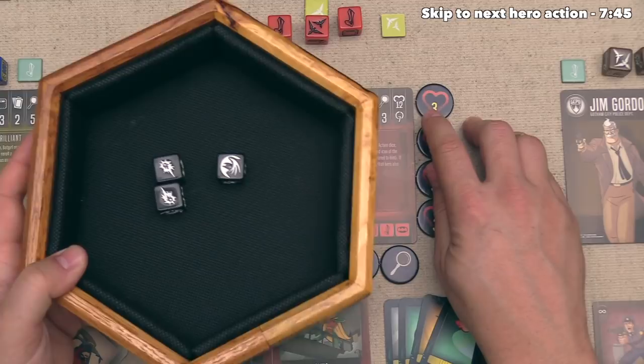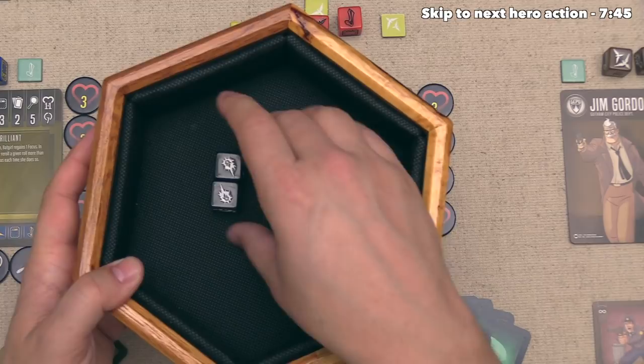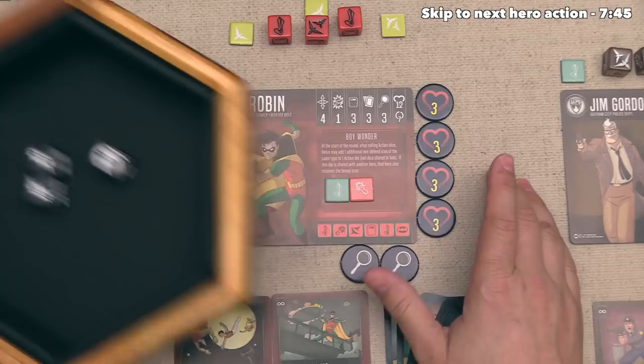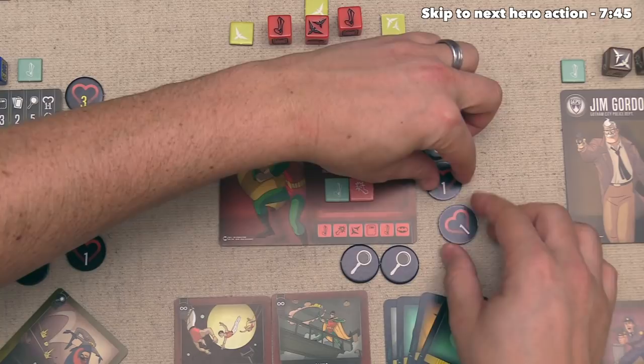Let's see how he does - that looks to be just one block. They need another block to stop any damage coming in, and if they don't block anything, they will take four damage, which is a full quarter of their overall health. They do get the chance to heal up whenever they roll bat symbols, which might happen on future turns. I don't think it makes sense to spend focus here, so Robin is going to take all four of that damage, bringing them down to eight health after that massive attack.